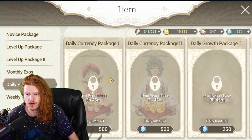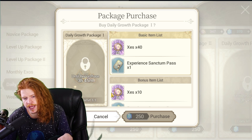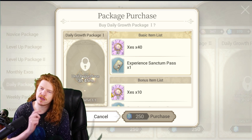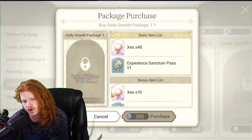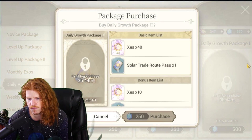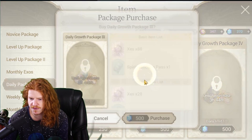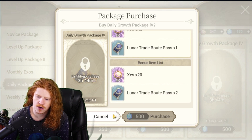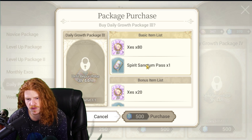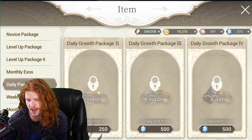The daily packages: the currency ones are really bad — just skip those. The growth ones can be all right if you're starting from the beginning. These are kind of like buying energy refills in most games — passes for the challenges so you can do them more. It's 250 diamonds each for most, 500 for the Spirit Sanctum and 500 for the Lunar. You can probably skip the Spirit Sanctum because you can feed lower-starred heroes in for enhancing.